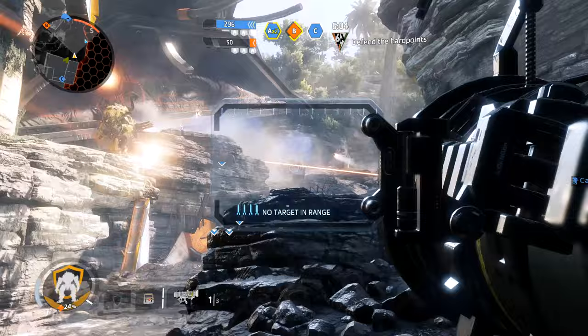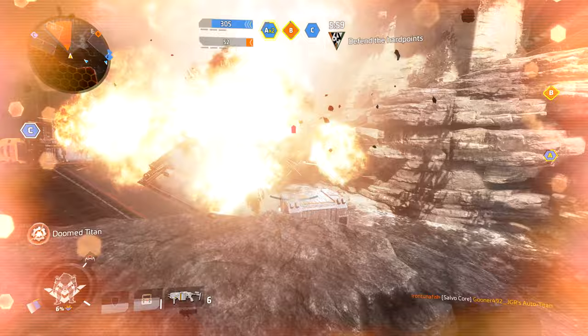Anyway, the satchel charge is the strongest pilot ordnance, and it deals a massive amount of damage to both pilots and Titans alike in a very large radius.